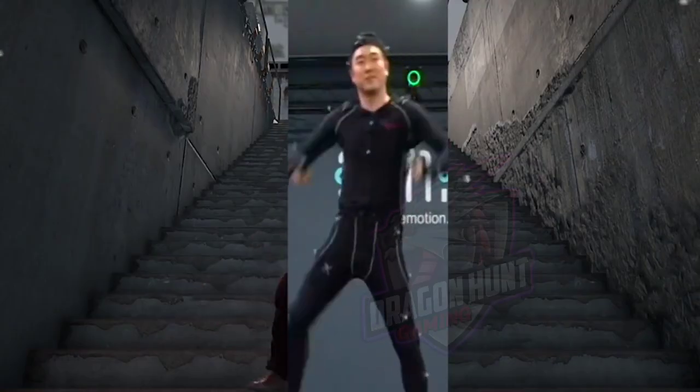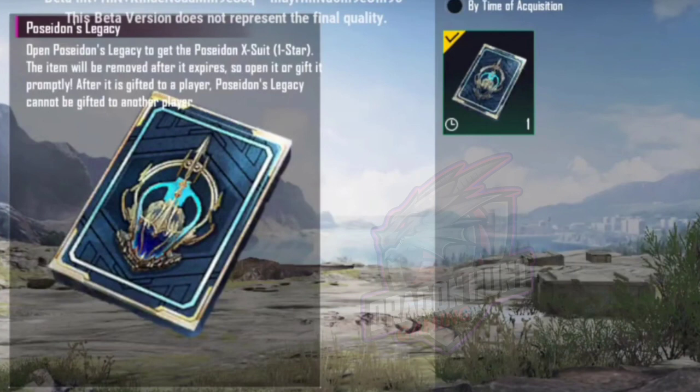I have a card — this is a gift card. You can gift it to your friend. Here you can see this outfit: open Poseidon's Legacy to get the Poseidon X-Suit. So it's called the new Poseidon X-Suit. The item will be removed after it expires, so you have to gift it before the event.